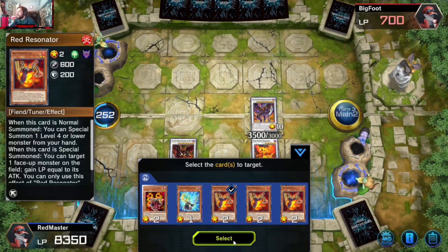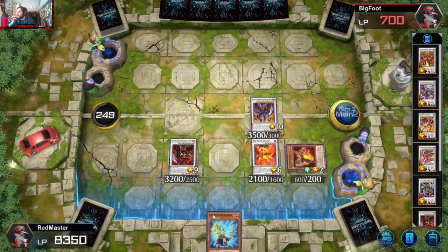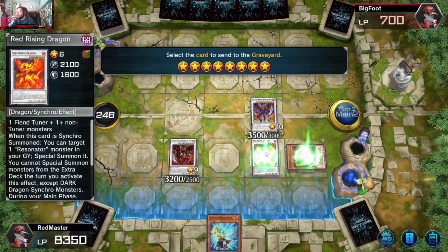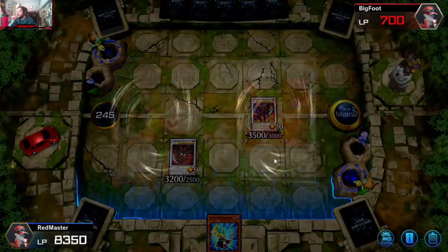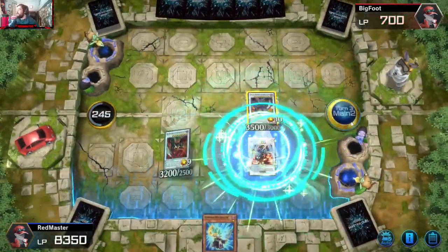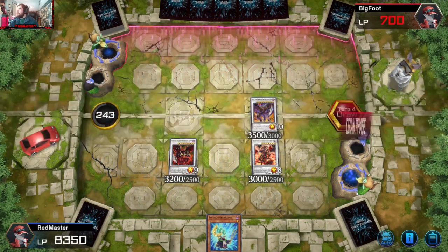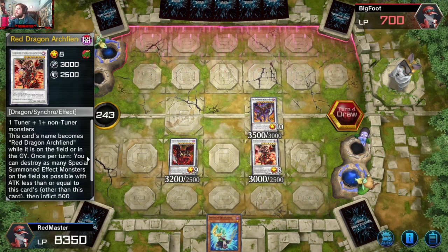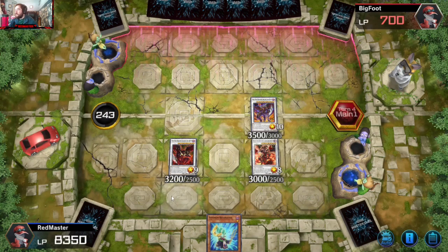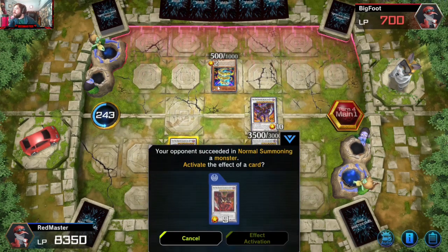We'll just get Red back and extend out into another Scarlight for next turn. The trinity of Red Dragons — multiple Red Dragons. We're evolving. At this point we have Scarlight to destroy as many special summoned effect monsters on the field as possible, and then we have effect negation in the form of Abyss, which is huge.